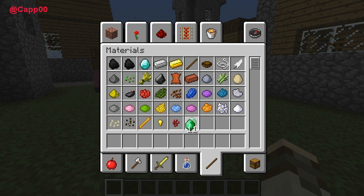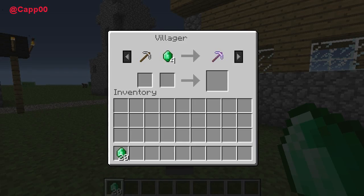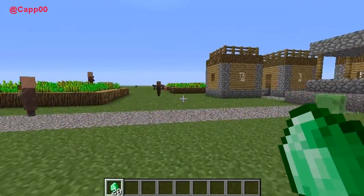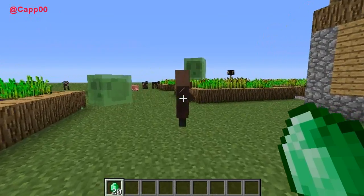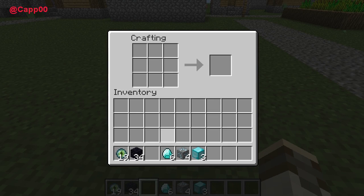The emeralds look just like diamonds but green, and the main thing they're useful for right now is trading with villagers. You wander into an NPC village, walk up to a villager, right-click them, and you can see trade options — like, he'll take an iron pickaxe plus four emeralds and give you an enchanted pickaxe, or give you an enchanted axe. Some trades let you buy emeralds — give one emerald and get six apples, or trade 20 pieces of wool for an emerald if you can't find them. Pretty sweet.